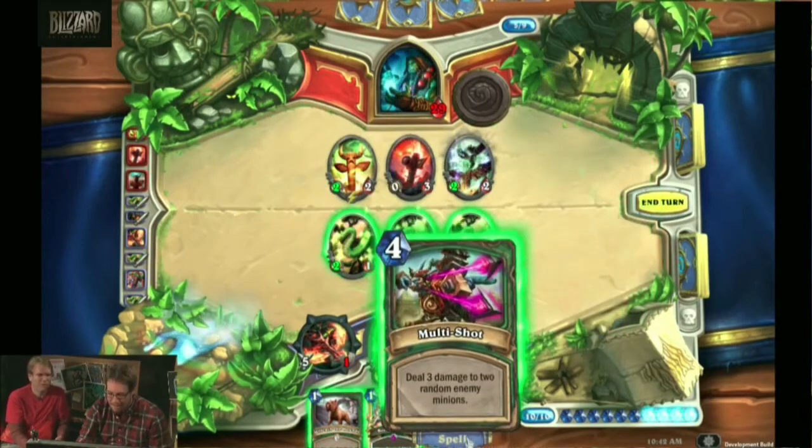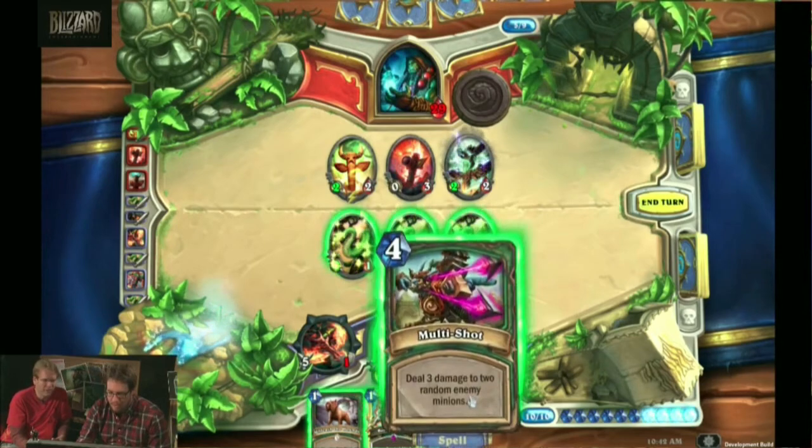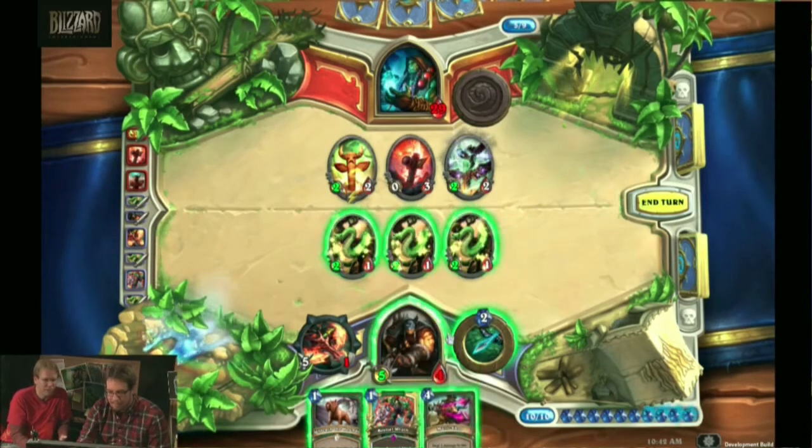Hey, that's a great card to draw. Multishot will take care of two of those guys, so the only question is do we want to tactically remove one first so it doesn't hit that specific one? Like, we could use two of our snakes to kill the Flametongue Totem, and then Multishot.